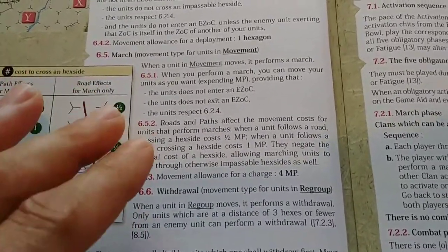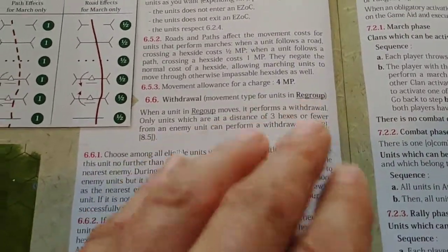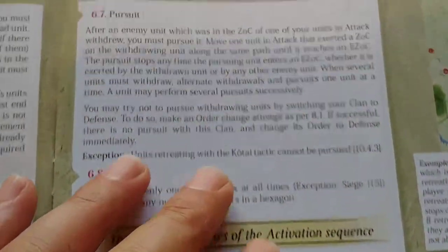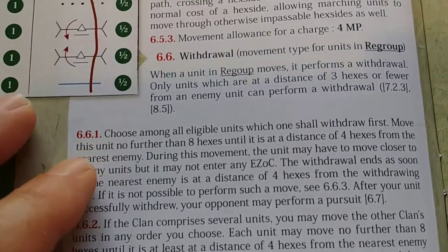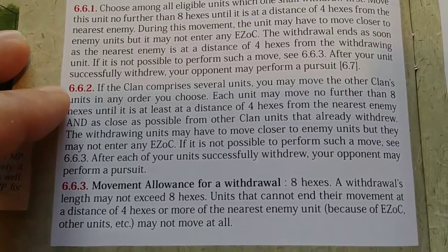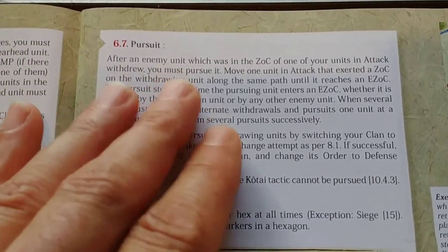If you're in march orders you benefit from roads and paths, so it makes movement quicker. If you're charging, you don't benefit from road movement. Then finally there's withdrawal — if you're in regroup, which is a rally order, you have to withdraw away from enemy units. Looking at the rule: move this unit no further than eight hexes until it's at least a distance of four hexes away. So it's eight hexes, not eight movement points.